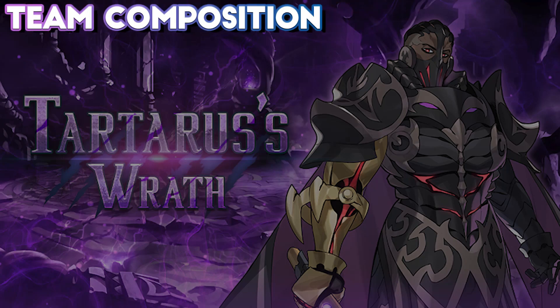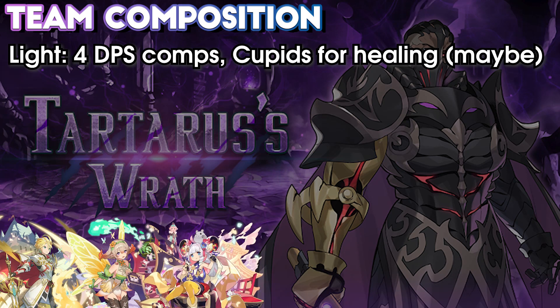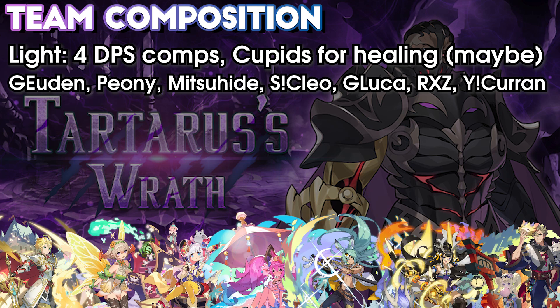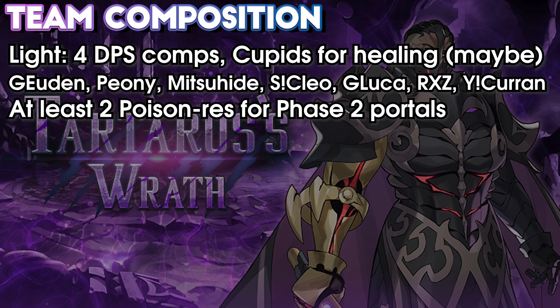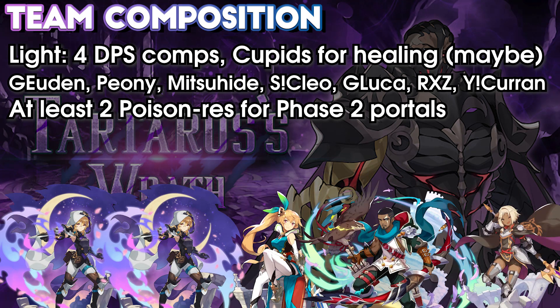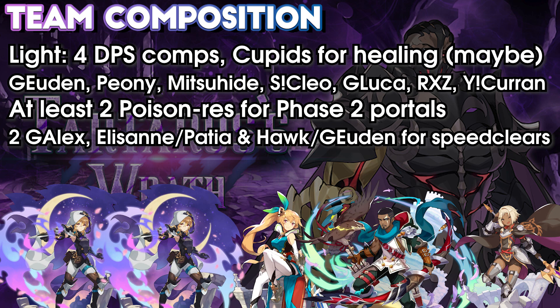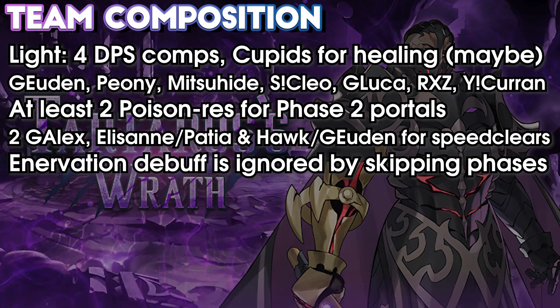When it comes to team compositions, you'll typically encounter four DPS compositions. Light compositions will also use a couple of Cupids for healing. Adventurers typically used are Gala Yuden, Peony, Mitsuhide, and Summer Cleo, as well as some Gala Luka, Radiant Shranzang, and Yukata Karun. Most Light teams will want a balance of curse and poison resist units, as entering a poison-marked portal without the appropriate resistance will often lead to instant death. Alongside Light rooms are mixed composition rooms. There are also specific speed clear rooms, with one such composition being two Gala Alyx, an Elazan, and a Hawke — sometimes swapping the Elazan for a Patia. Some rooms are also made of Gala Yuden, two Gala Alyx, and Elazan. These rooms put out a huge amount of damage that typically clears Phase 1 just before the first portal opens, allowing those portals to be ignored. Speed clear compositions typically ignore the portals overall, opting to just out-DPS the boss.